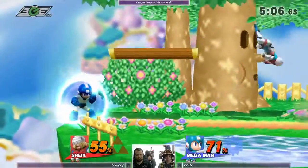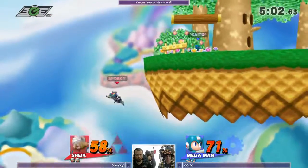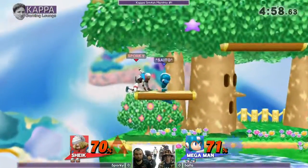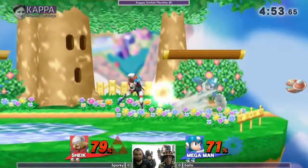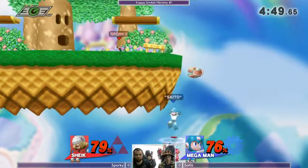F-Airs coming out. He's trying to read that roll in, and then get the... oh, he drops a little low but he's gonna jump into that. Good idea there. Saito was thinking he's gonna try to hit me, but he didn't — he just waited on the platform, and it ended up paying off really well for him.